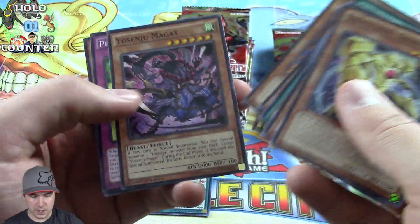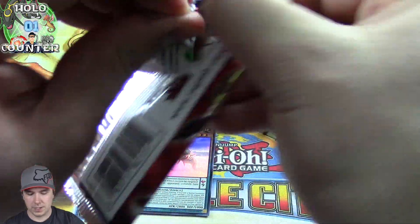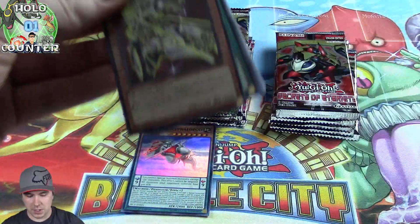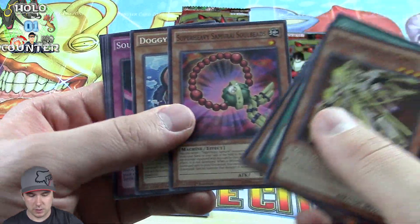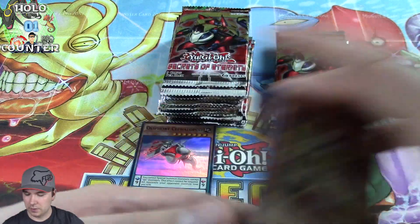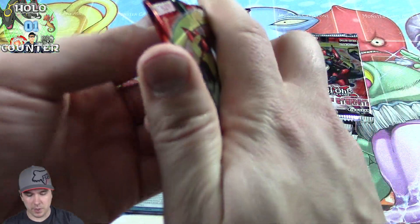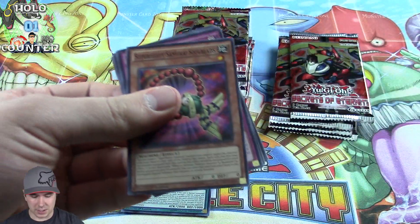Got a Farfa there — it's our rare. Really good Burning Abyss monster. When it's sent to the graveyard, you can banish one face-up monster your opponent controls. Really good card — gets problem monsters out of the way. It's happened where you'd have a big monster on the field, then they would just banish it and proceed to OTK you. Kind of scary.